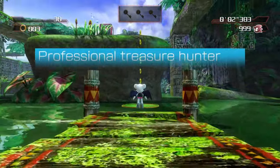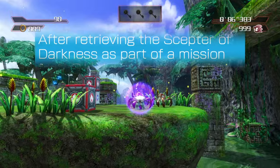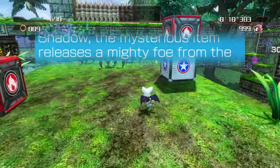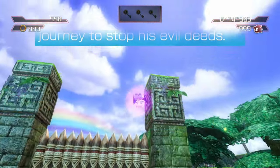A professional treasure hunter and part-time government spy. After retrieving the Scepter of Darkness as part of a mission from Gunn and escaping with Shadow, a mysterious item releases a mighty foe from the past. Together, they engage in a journey to stop his evil deeds.